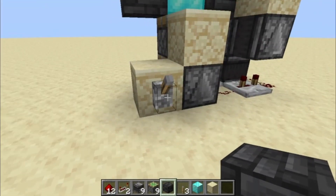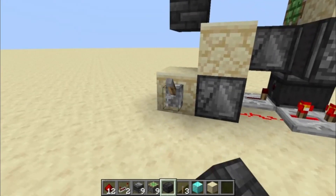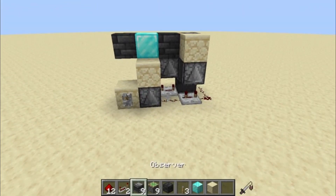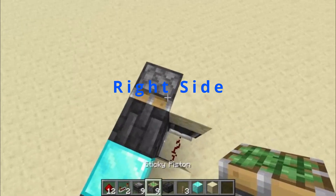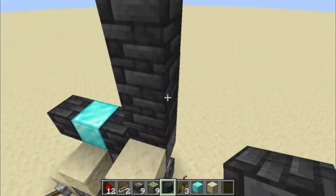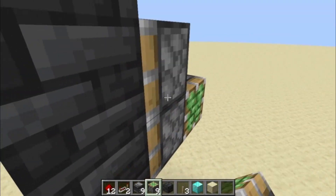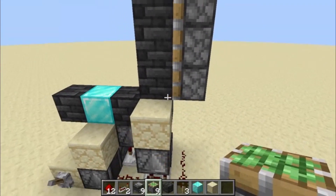Once we press this, that part is done — and guys, this was the hardest part. Now we're going to do the outside part. Place the same shell block, put temporary blocks one out, then have three pistons like that.